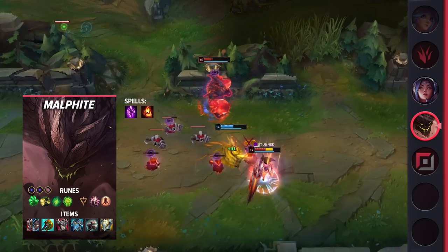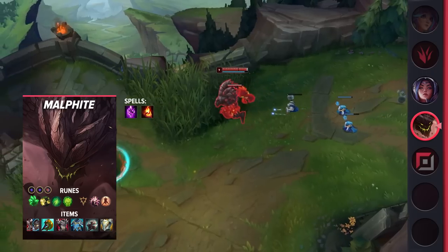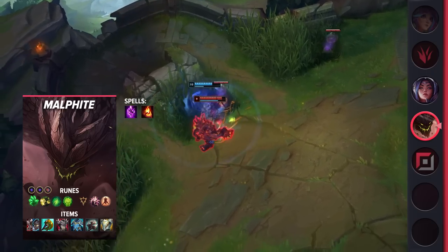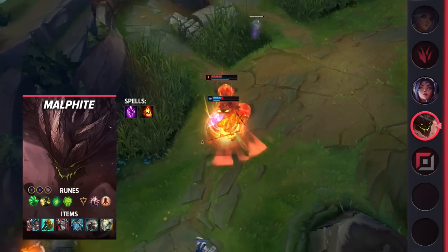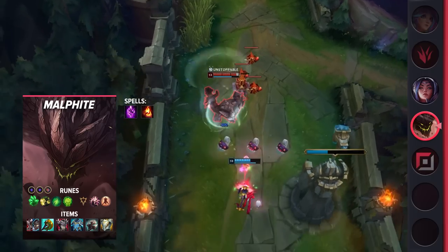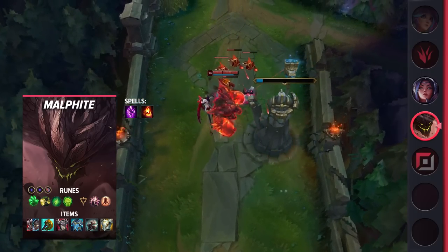Malphite as a champion is extremely easy to play and offers a laning phase that takes little to no thought. On the rare occasion that you do face a counter, like Mordekaiser or Scion, this build allows you to take initiative and win the lane. With Ignite, you'll have decent kill pressure throughout the laning phase. Just make sure you're playing safe early. Without Flash, you're extremely vulnerable to early ganks and falling too far behind can lose you the game.